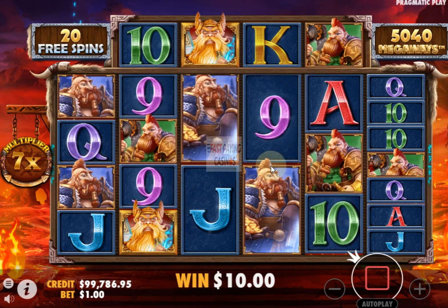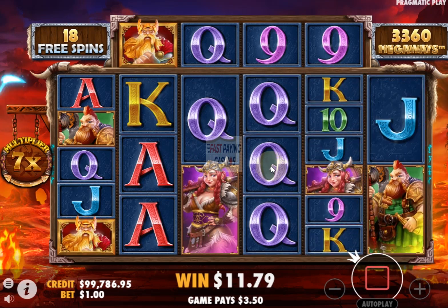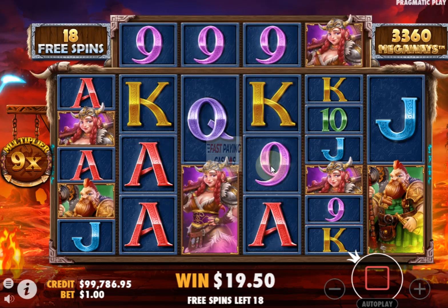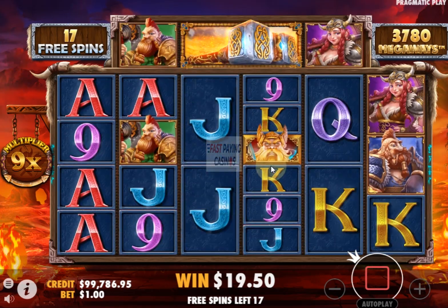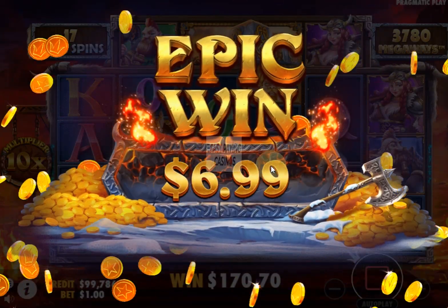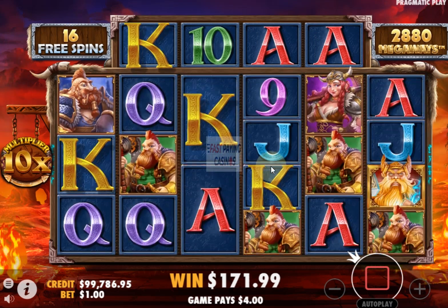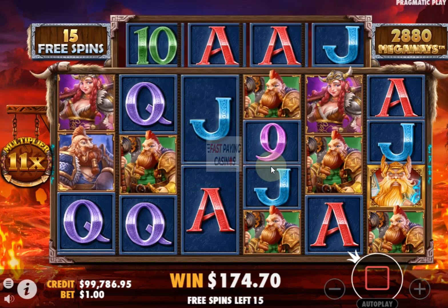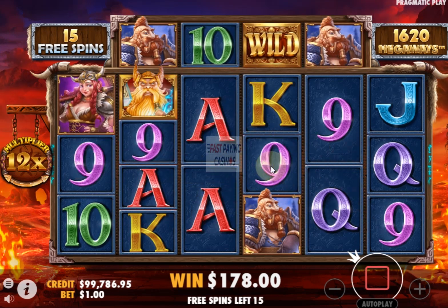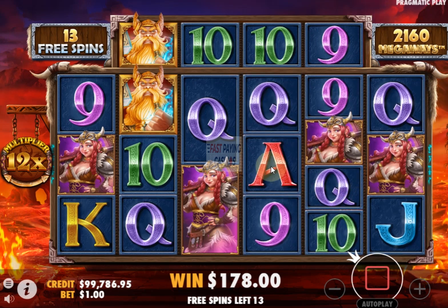Here we go, good spin! A little multiplier there. Four K's two of a kind being the top symbol. That's a good win. That's the Hammer Wild — we've seen that which is convenient. Obviously the wild gives you the amount of positions 2 to 6 that you would have had if you'd either got a 2-row reel or a 6-row reel — that's the amount of wilds you'll get.